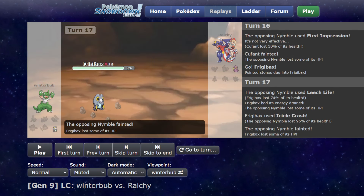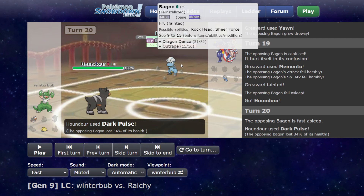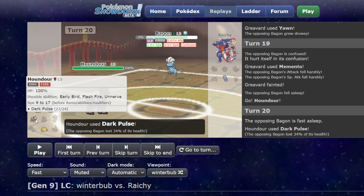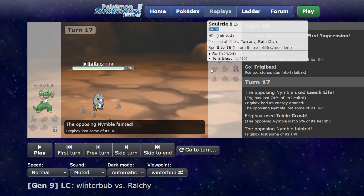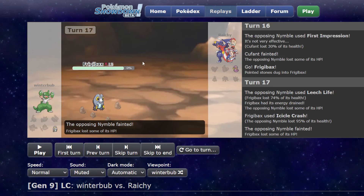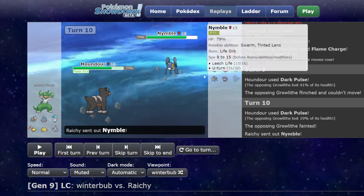After the hacks in game one — like, this was a relatively fair game. They hit themselves in confusion once, but it literally didn't matter because I was going to Yawn them anyways and Memento and just kill them with my stuff. So the only hacks that mattered were in game one, where they got rocks for free basically because they flinched me. And then I missed Play Rough. Those mattered, and this flinch definitely mattered — but you'll see why I'm bringing that up in a second.